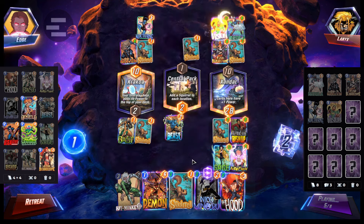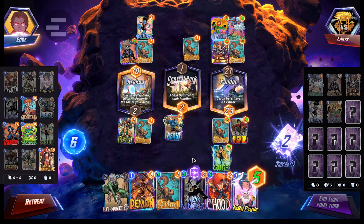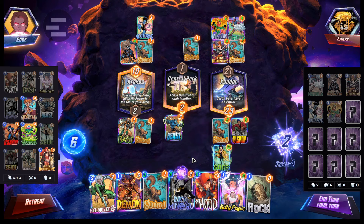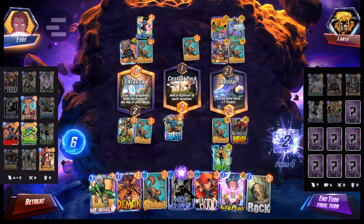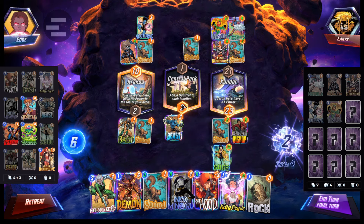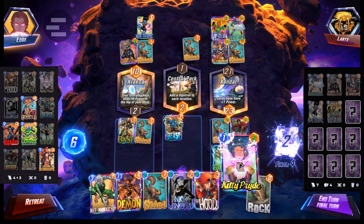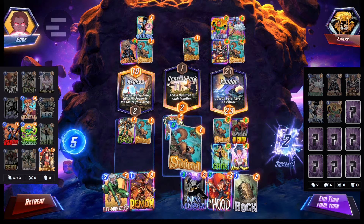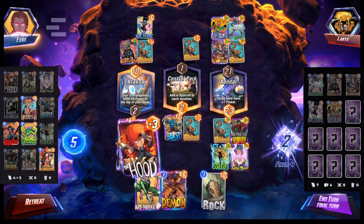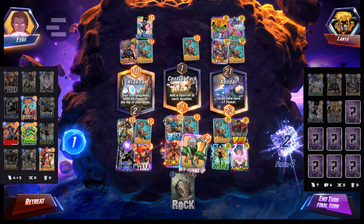Arcoa. Wow. Okay. Vision. It's probably gonna have to be — while Vision moves over it's gonna be more points, so I think it's probably best for middle. Hitmonkey has to go middle then. So I'm gonna go Kitty Pride — I'm gonna have to go Kitty Pride here. Okay, let's do Squirrel Girl, Nico, Hood, Demon, Demon, Hitmonkey.